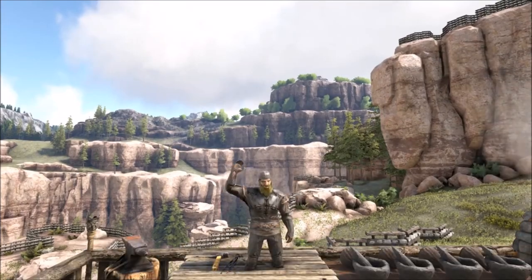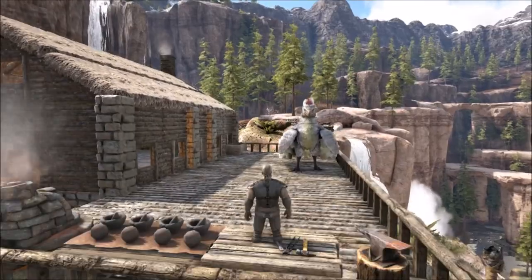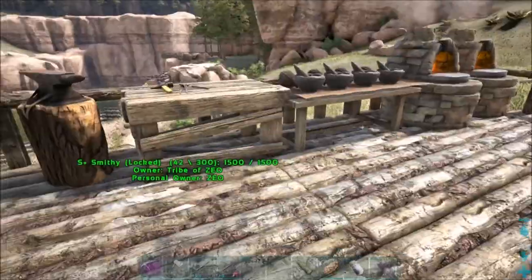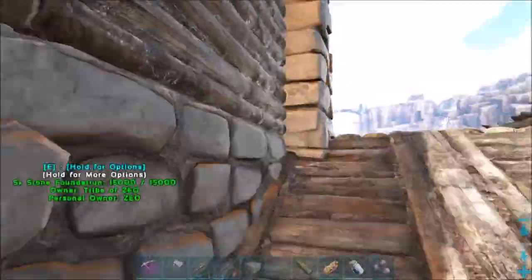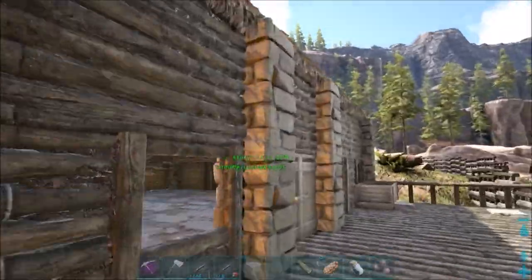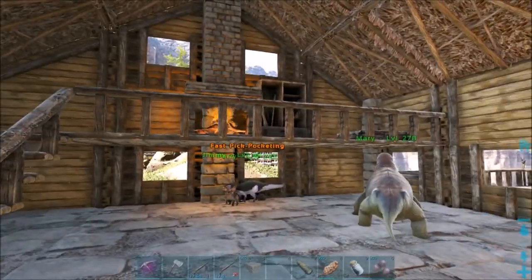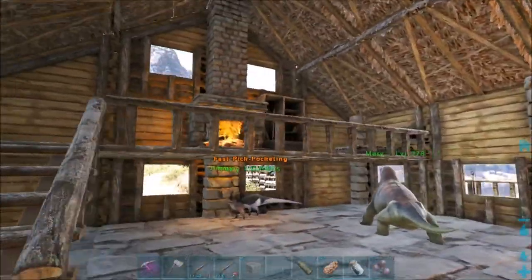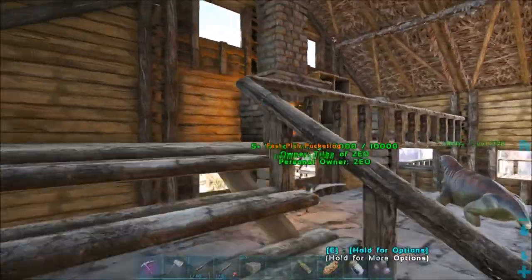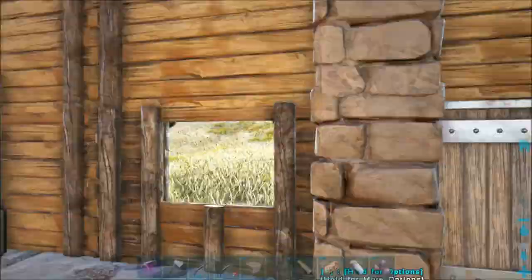What's up guys, Ultra Nerd Show here, back again playing ARK Survival Evolved on the Ragnarok map. Just some updates - let's start with the house since the last episode of building the shelter. Inside I added this whole little section because I wanted to put a fireplace in here with it sticking out of the roof, and I put a little bedroom up here.